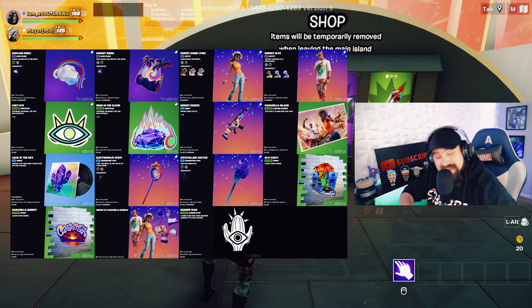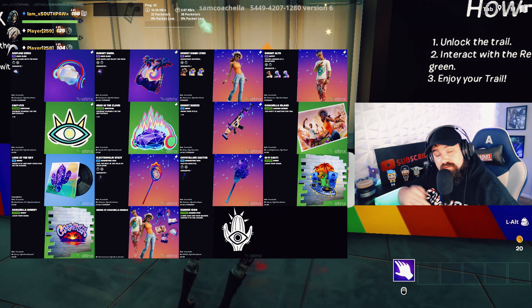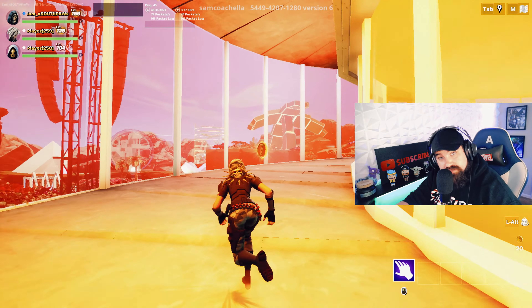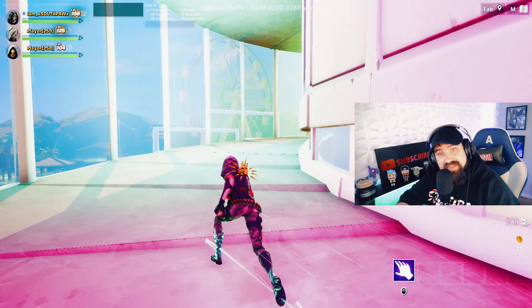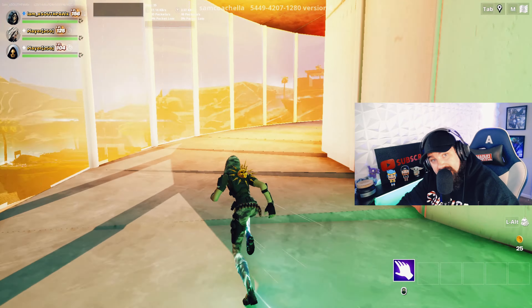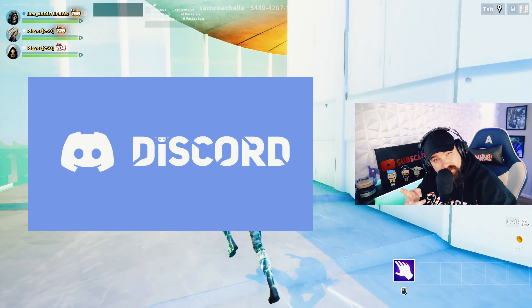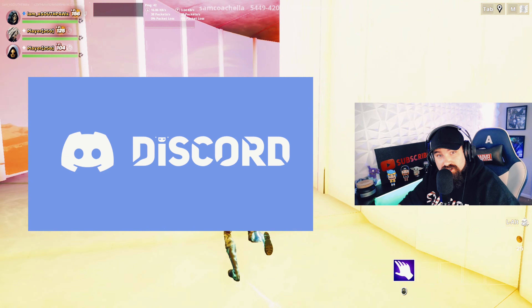Let's take a look at some of the back blings, skins, and sprays that are coming — some to the item shop, and some that you can unlock by doing the quests inside the Coachella creative map. Two of them are going to be part of a Discord collaboration, which we'll talk about in just a second.